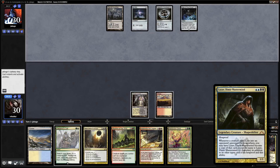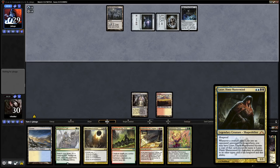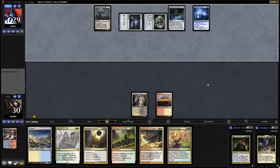Lazav Dimir Mastermind is a four-mana Dimir Commander, a 3/3 with Hexproof. When a creature is put into an opponent's graveyard from anywhere, you may have Lazav Dimir Mastermind become a copy of that card, except its name is still Lazav Dimir Mastermind. It remains legendary and retains Hexproof as well as this ability.